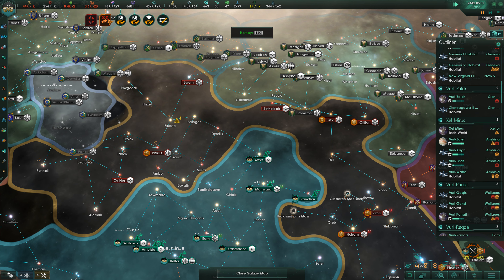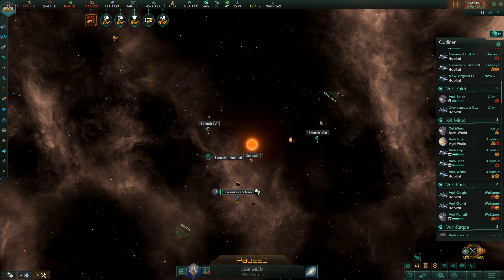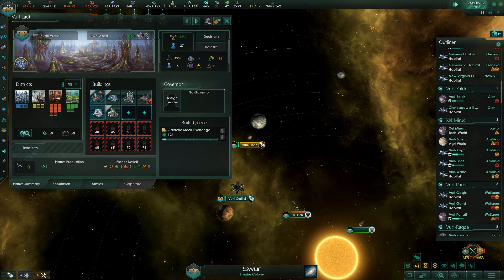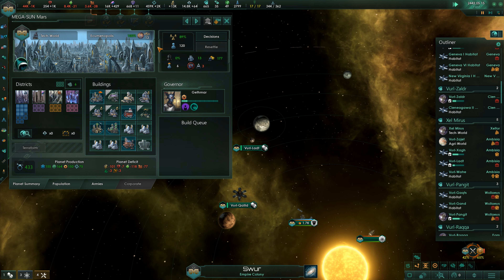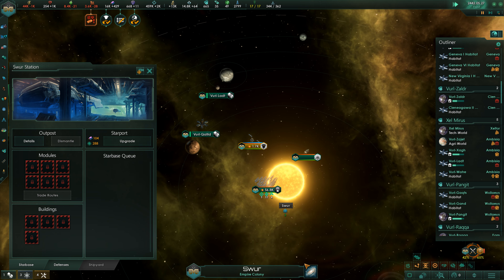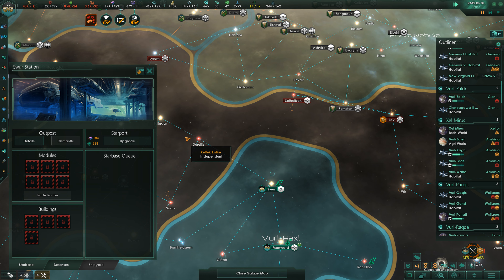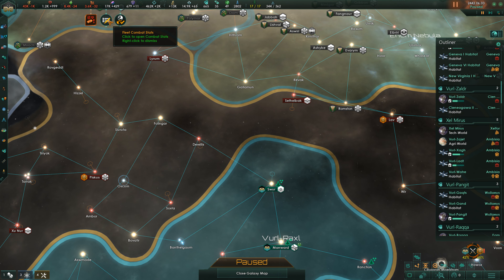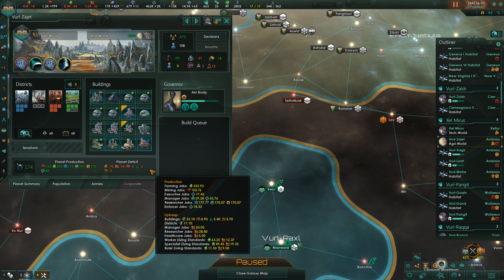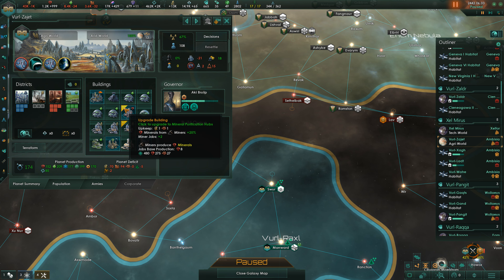Something has happened - what? Hello. We have specialist unemployment on Megaston Mass. The Swir Starbase has finished its construction - oh it's here. We didn't need that. Hey, stop - the cloud defenses. We've got Wool Sujet ready, the agri world of Wool Sujet. Let's upgrade this.